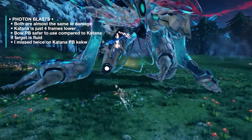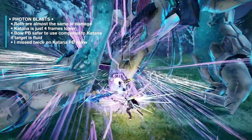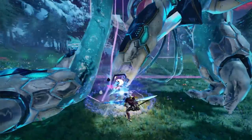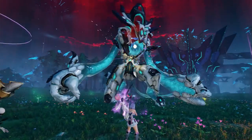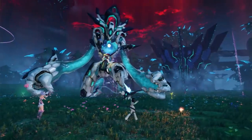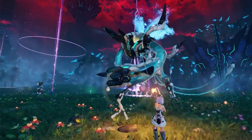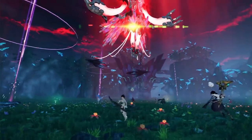For photon blasts, we're not really sure what the hidden perks are for both weapons. Initial tests suggest that they're roughly in the same damage output and the katana is a measly four frames lower than the bow. Bow PAs are actually safer to use compared to katanas as their range is somewhat similar, and if targeting a fluid boss, you might not hit it entirely. That's our observation so far, so if you know more about this or have access to datamine information, let us know down in the comments and we'll pin it.